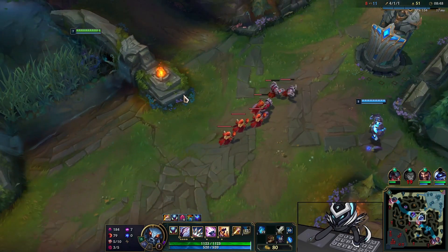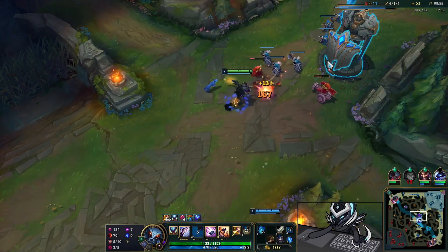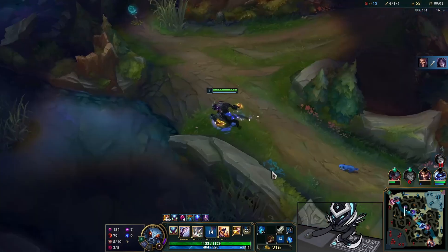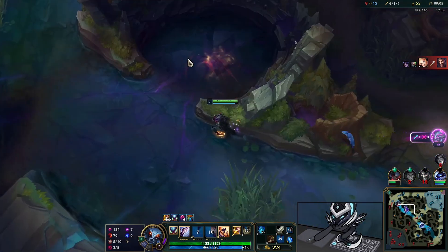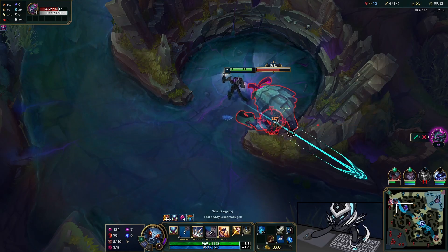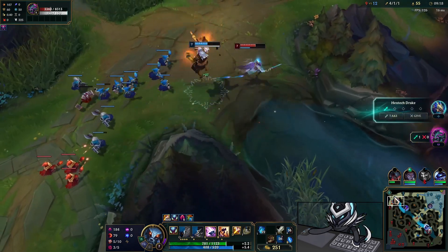We're just going to be here to catch these minions — you want to do this as much as you can because it's a pretty respectable chunk of gold. We get a cannon minion too, and we also see Singed in the bot side trying to fix that broken lane. He gets a double kill but this is a perfect chance for us to go take the Rift Herald as a result.